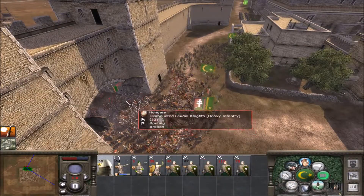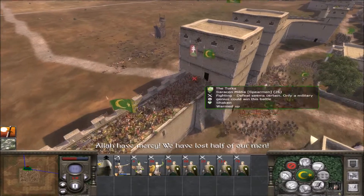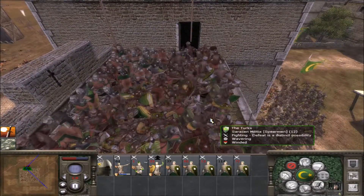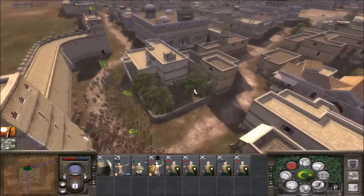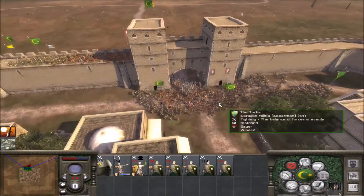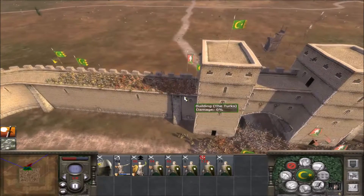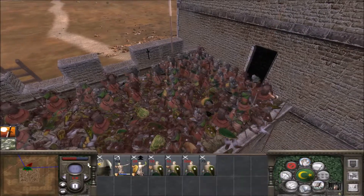No, we still have our Janissaries. It must have been our unit of Spearmen. We have lost half of our men. It's a close battle. They just tore apart that unit. I was not expecting that. These Saracen Militia - they're not as good as I thought they were. The sieges just don't really seem like the Turks' thing, honestly. Which is unfortunate because that's like half the game, probably more than half. We dealt some losses there, but unfortunately we took so many more.